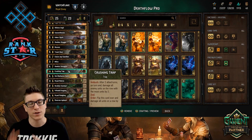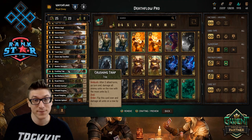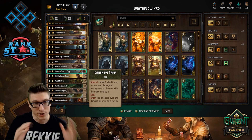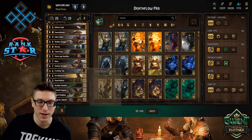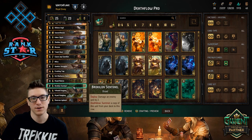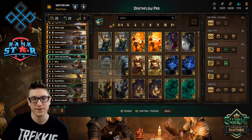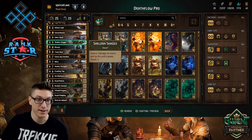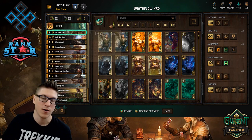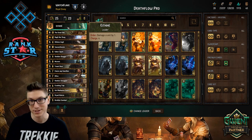This deck took me from rank one to rank zero — we went six and one with it today on ranked, and that is good enough for me. I was very happy with how it performed at that rank. The full list: two Dwarven Agitators, two Dryad Fledglings, two Vryad Dragoons, two Broccolon Sentinels, two Dryad Matrons, two Dolblathana Sentries, one Crushing Trap, two Hawker Smugglers, Milva, Kiaren, Treant Boar, Moran, Sheldon Skaggs, Gabor, Say Synthesis, Ithleen, Ragnarude, and Great Oak — all under the 18 provision umbrella of Ethne and her four devastating pings. This is Death Flow Pro.